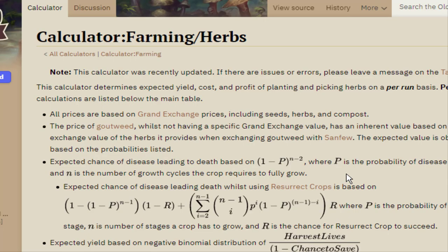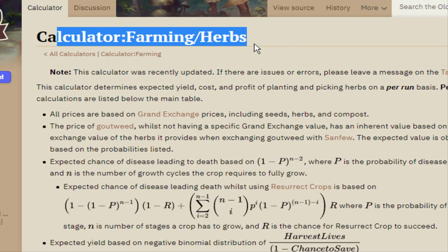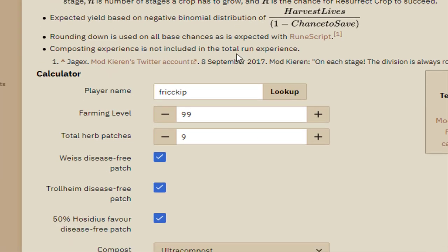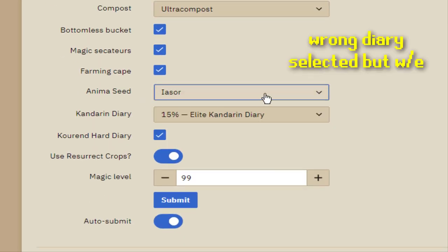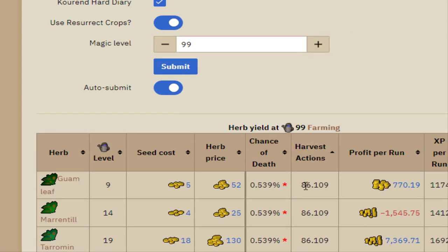I had to replant my anima seed today. I did plant another Iasor, but I came to the wiki to check out this tool — it's an herb run calculator. I just Googled 'herb run calculator OSRS' and this is very, very handy. I entered in everything I have available, the type of compost I was using, and you can choose the type of anima seed as well.